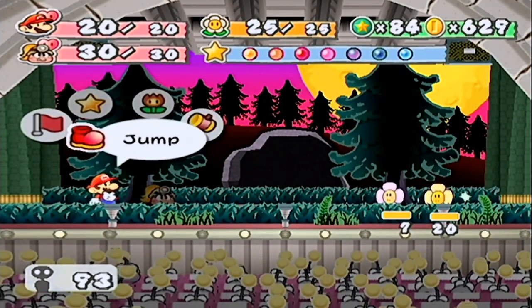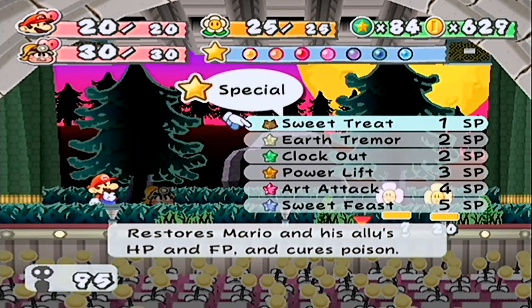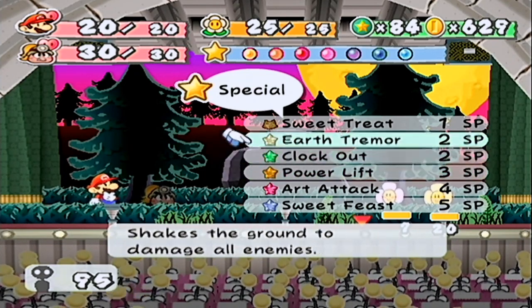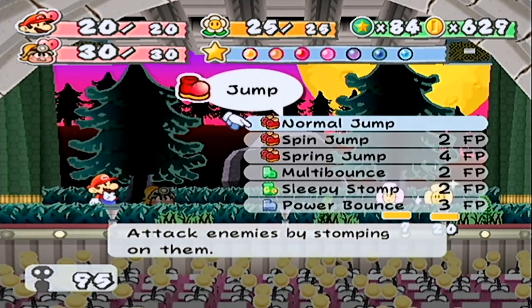I have the Sleepy Stomp badge — never used it before, but it's a strategy. Or I could paralyze it, because if I get it we're gonna get a level, so star power doesn't really matter. But I want to try the Sleepy Stomp.